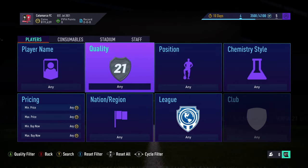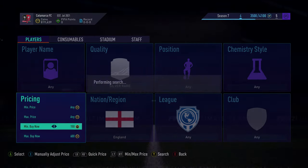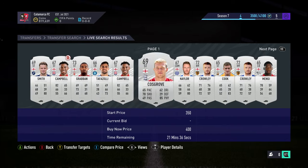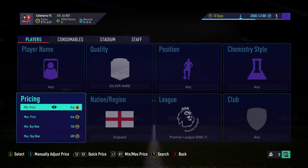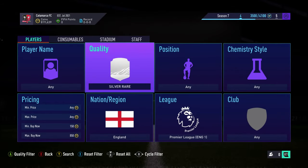We're going down to a different method — we're going to go silver rare in England to see if it's still working or not. Unfortunately it's not. Maybe BPL England rare — is that still working? At 8.5k, not massively. We're going to leave that as well and go England gold rare, see if there's anything up at 9.5k.